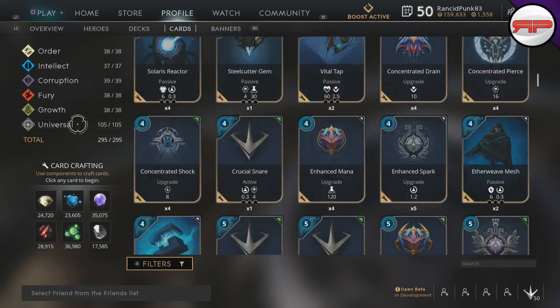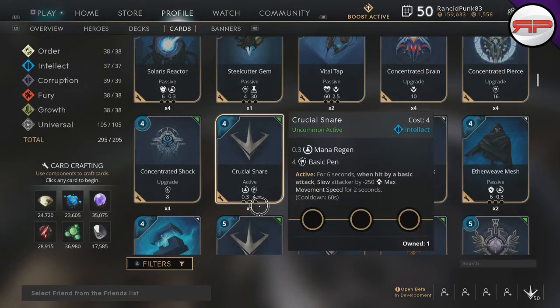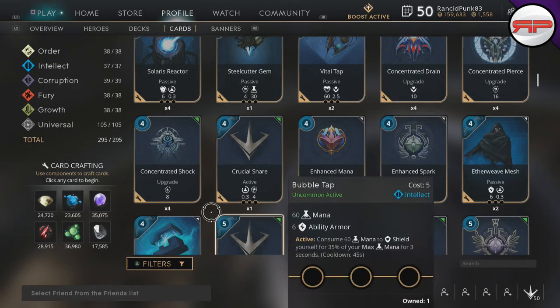I think we've covered unique passives well enough, because that is probably the biggest mistake I see people make — running two or three of the same passives. There have always been people that run two crit bonuses. Don't do that. If it says unique and you have another card with the same unique passive, it will not stack.